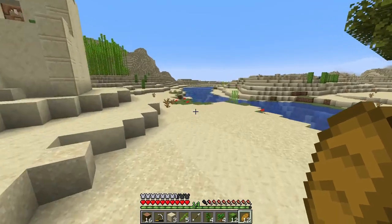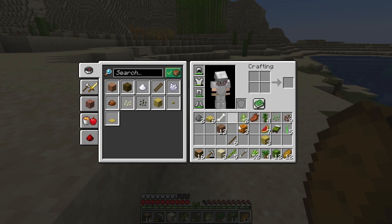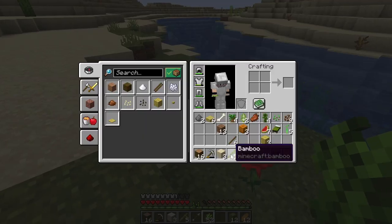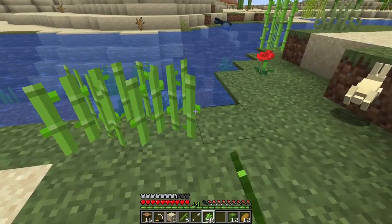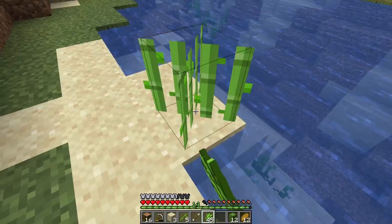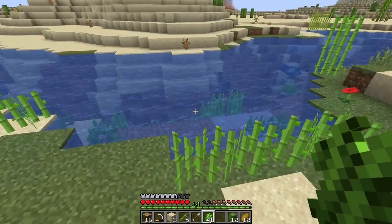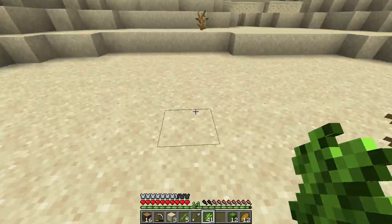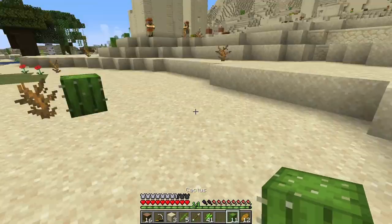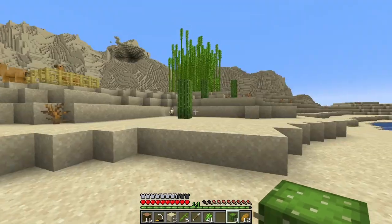Now we've gone into farming trees, let's go into farming other stuff — things like melons and pumpkins. Other stuff we can grow without farmland includes bamboo, which I've mentioned, and sugar cane. Sugar cane has to be next to water, on either dirt or sand — this has always been the case. It needs to be next to water; I cannot stress that enough.